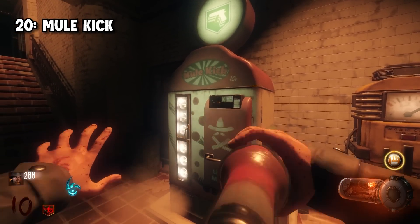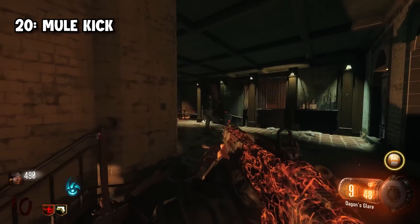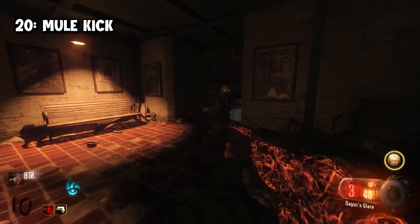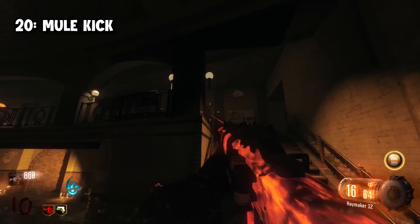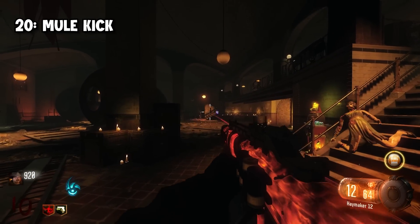Breaking into the top 20, we have Mule Kick. I know a lot of people like Mule Kick and the idea is good — having three weapons is a nice touch. However, when you're cycling through your inventory for 30 seconds looking for the correct gun you want to use, it does become a bit of a pain. I have died to this perk so many more times than I think I've been saved by it.